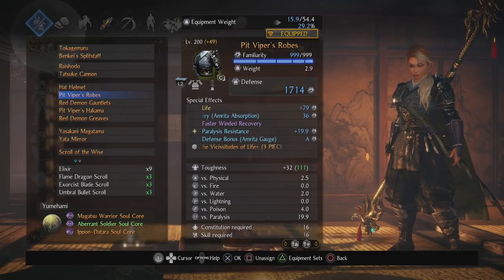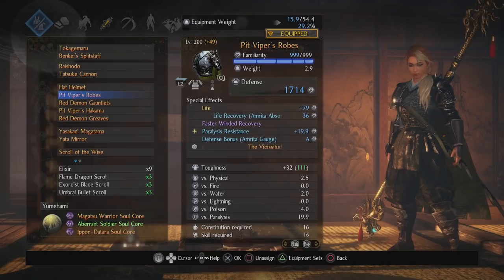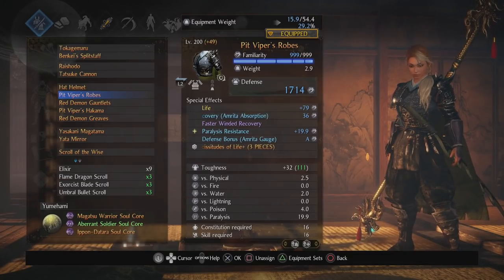The paralysis resistance is actually kind of silly — I hate gakis, I hate getting paralyzed by them, so I got paralysis resistance. Defense bonus based on gauge: I'm using light armor on all my pieces so might as well get some defense benefit to survive a little bit more. I hardly go into yokai shift so it's based on gauge. I'm using Pit Viper for ki consumption and ki — I just don't want to use as much ki and I want to have as much ki as I can.